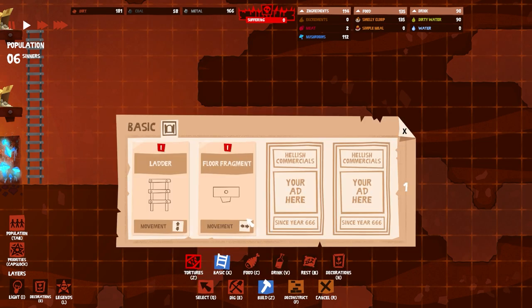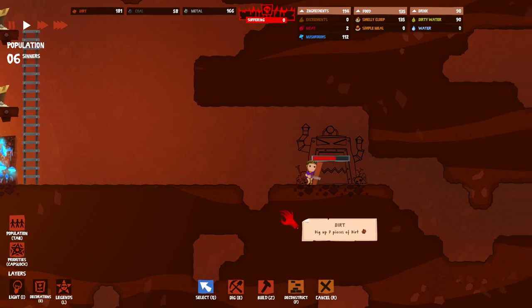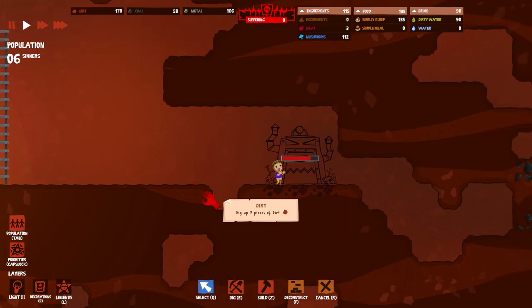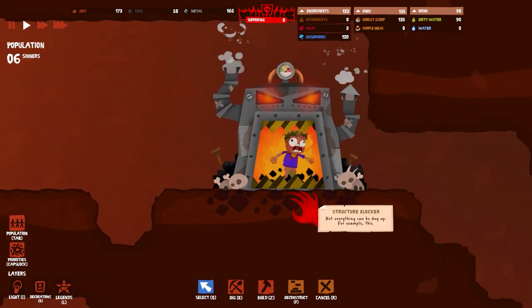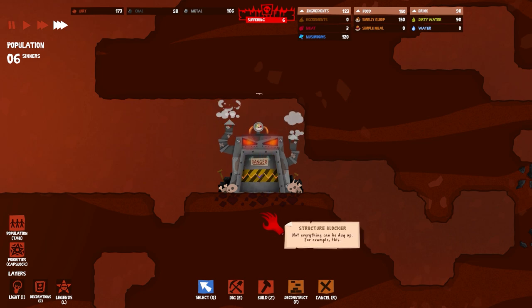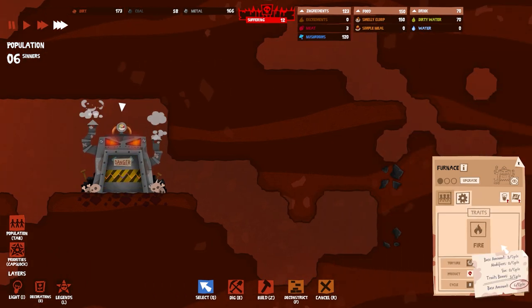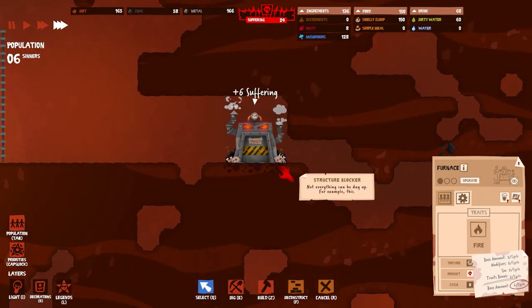Nero's gonna build it himself — I love when this happens. Can't build it there — that's a shame. I don't understand why you can't do that. Now they're gonna climb down every single time, which drives me nuts. In there he goes — he's like 'whoa, this sucks.' Plus six suffering. If I click on this I can see he has a base amount of three and traits bonus three. Look at all this suffering!